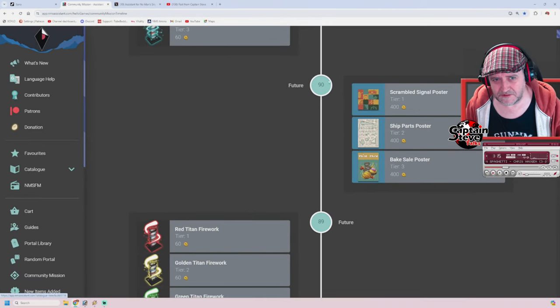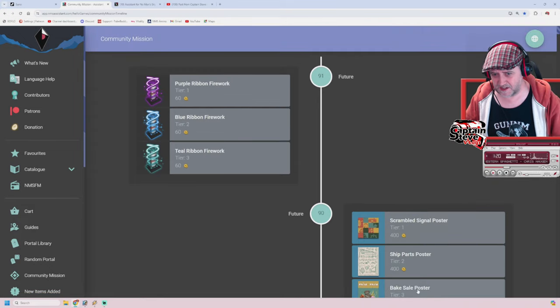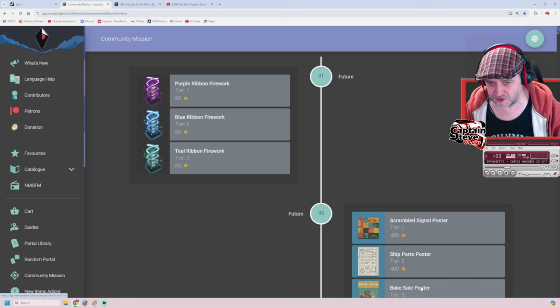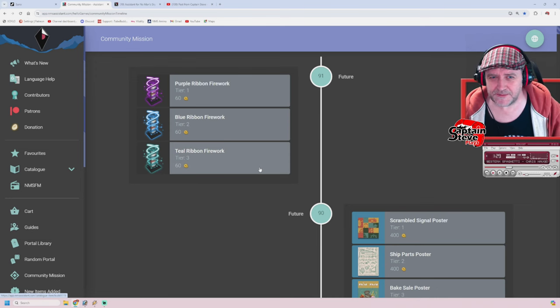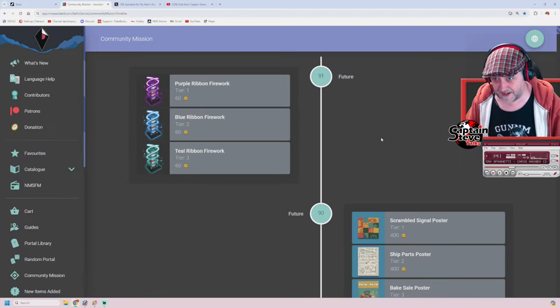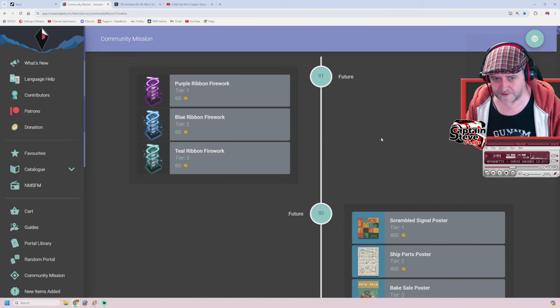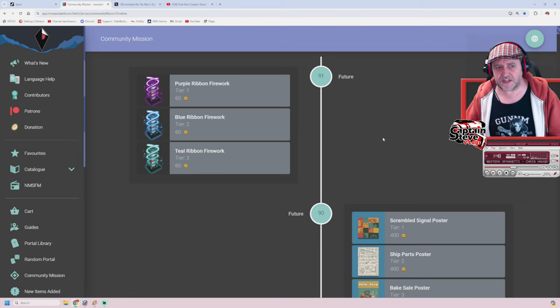After those at 90 we move on to 91. These will take us into at least the end of June and maybe early July. And then we've got three new fireworks, which brings us right up to Independence Day over in the US — the 4th of July. We've got the purple ribbon firework, blue ribbon firework, and teal ribbon firework. Then there's nothing inside of the Quicksilver store after those, but we've got a whole repertoire of stuff that could take us into early July.